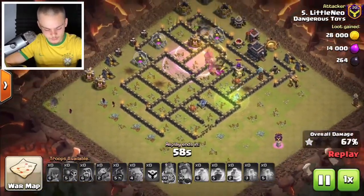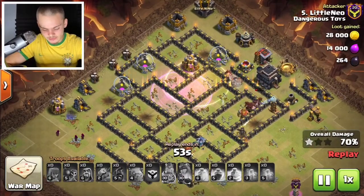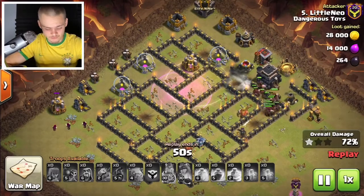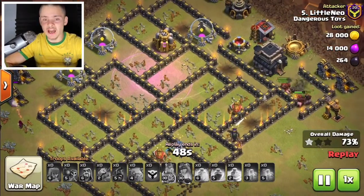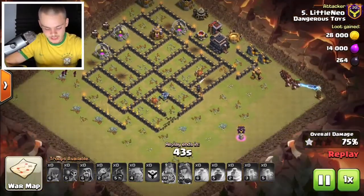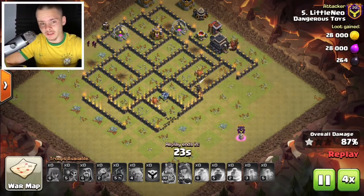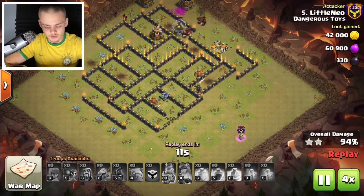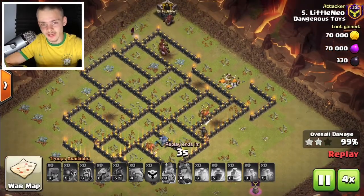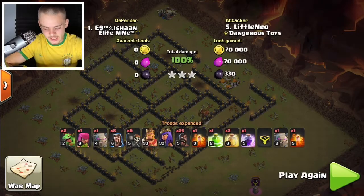A rare spell goes down onto those hog riders — it wasn't really needed — and another heal spell. This base was absolutely wrecked. We have a couple wizards to help with cleanup. This is a very strong attack strategy. If you know how to do it correctly, you are set. It's been a strong strategy for many years — I remember using the GoHo at Town Hall 8 and 9 like five or six years ago. Here's the army composition if you want to copy it.